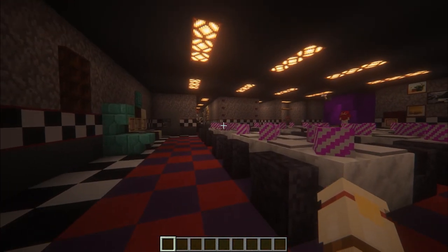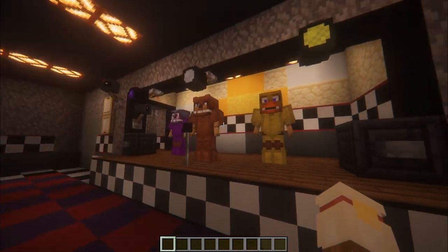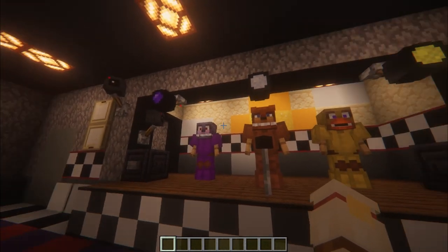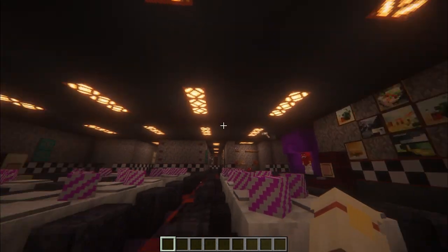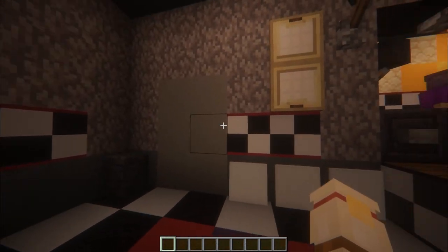When you make your way over here, you'll come across the whole entire dining hall, with of course the show stage, which has Freddy, Bonnie, and Chica, which you will find once you download the map. And of course, the cameras with custom player heads facing in the exact directions they should be.